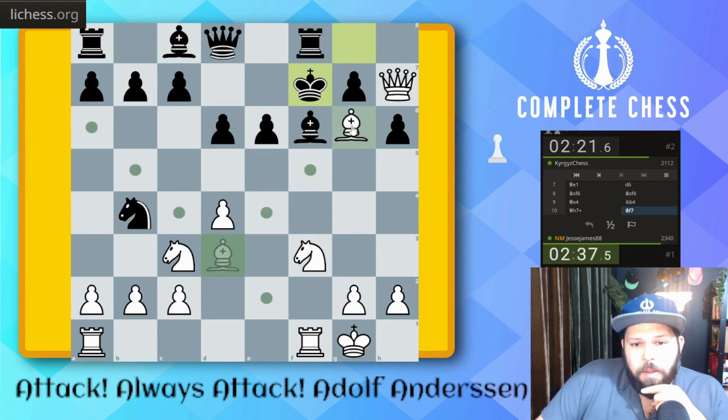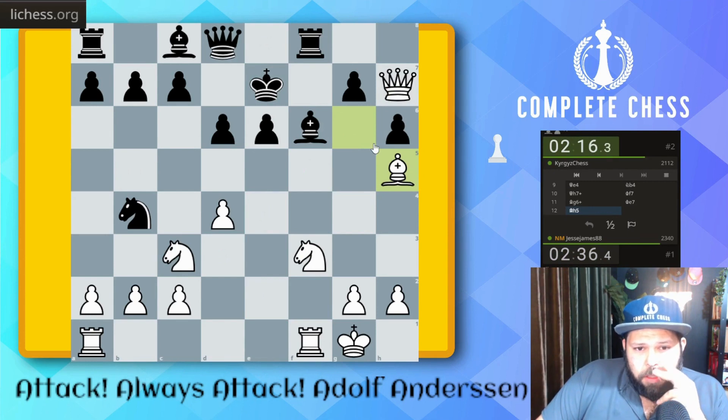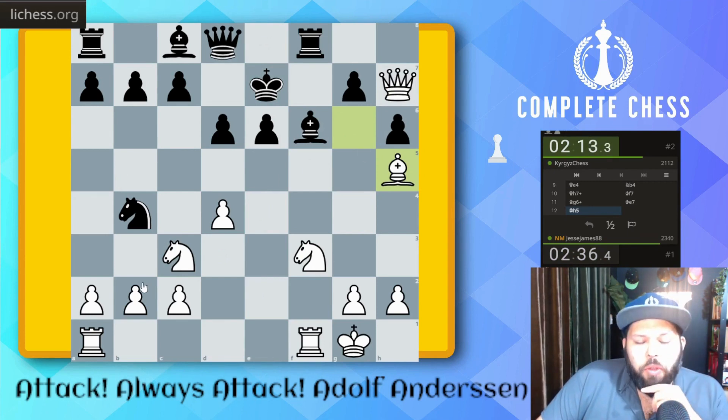Let's go bishop check and then bishop h5, so rook h8, queen g6 here. We're still muddling through.